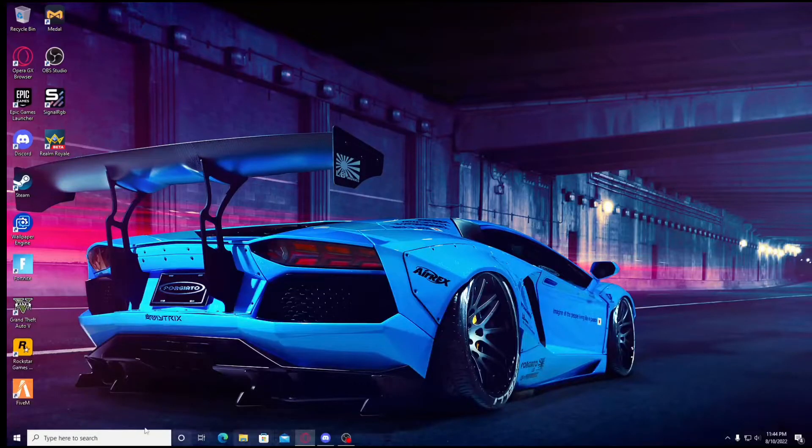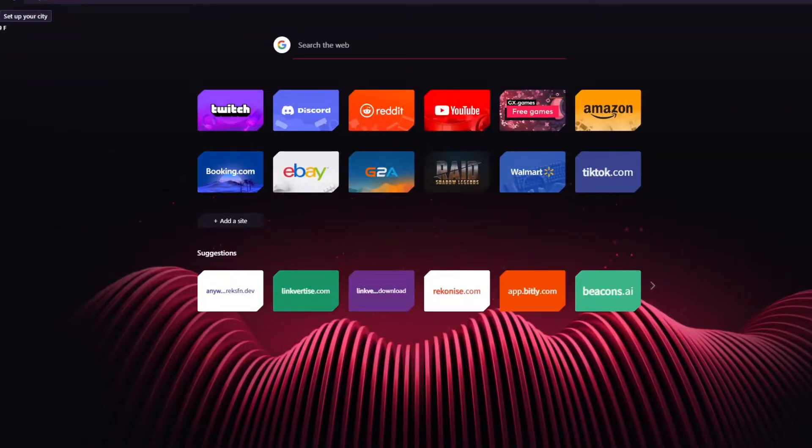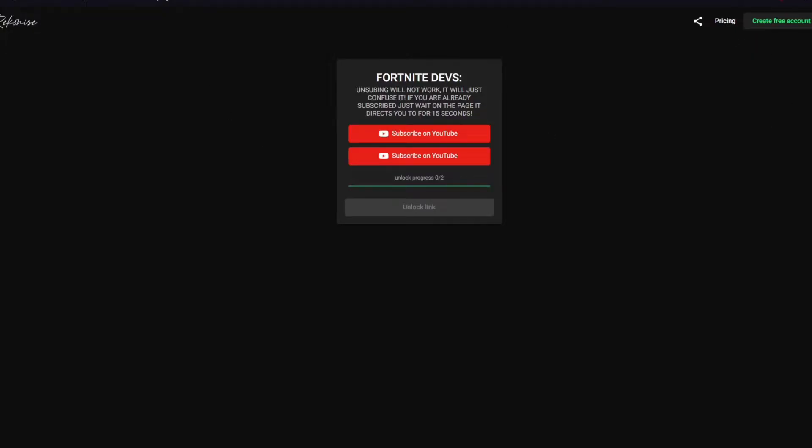Once you guys are on the link in the description, it's gonna be a recognized link. You guys want to pull up the link in the description — it's gonna be a recognized link right here — and then from here you guys want to go on to the first button.